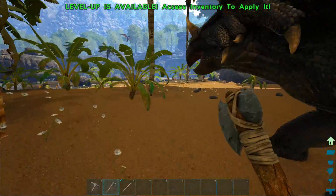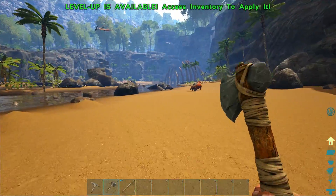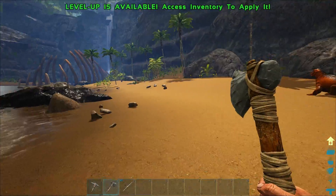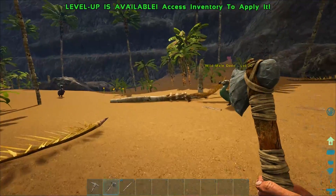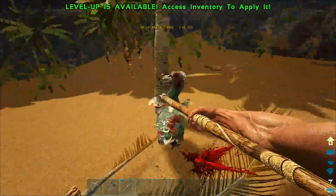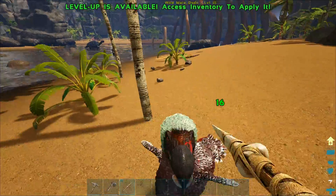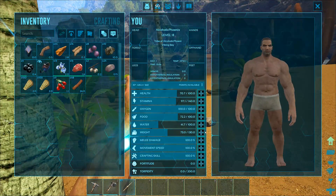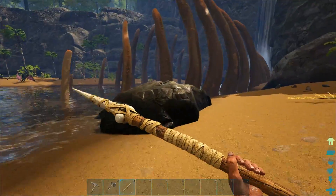We're going to start thinking of an area we want to be in for the first bit of the game. I don't want to go too crazy on building it up because I'm not sure whether I want to stay in that spot. I don't want to go too crazy on the build. More weight — always good to have plenty of weight, trust me.